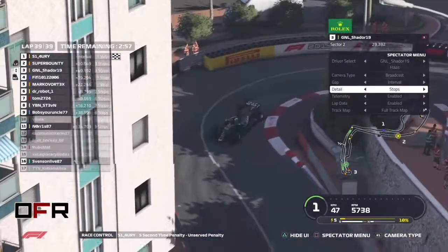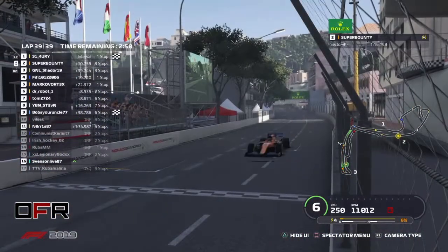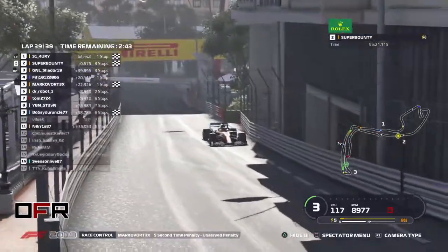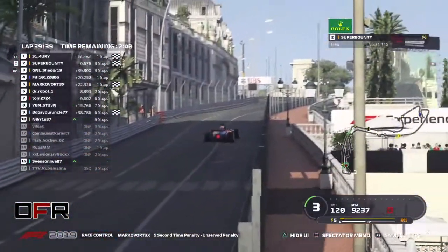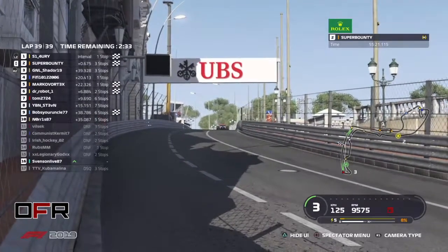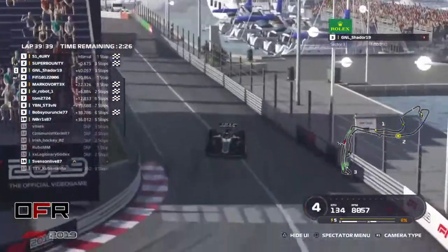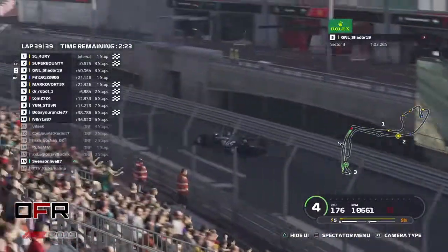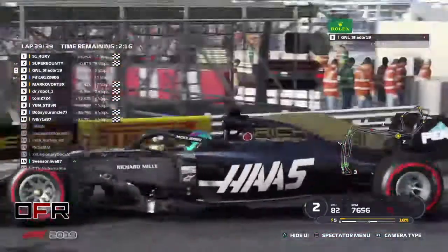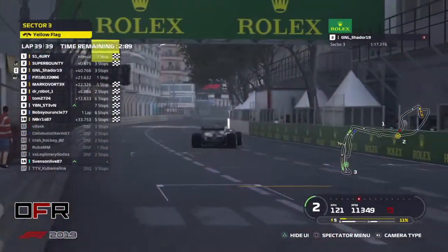Let's see after Super Bounty finishes the race. And Super Bounty — what a race! Only 0.6 seconds! Oh my goodness — that was closer than we thought! I miscalculated — I said it was hard but it's a lot closer than we thought. What about the other penalties? Is there anyone who's just suddenly changed positions? Robot is in P6. Fifi stays before Marco.